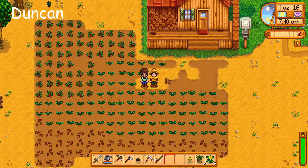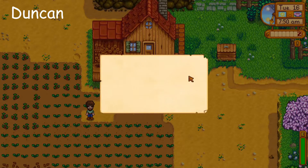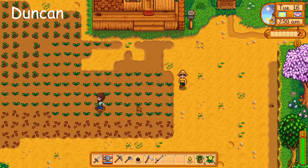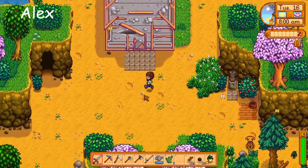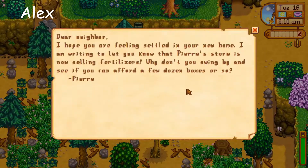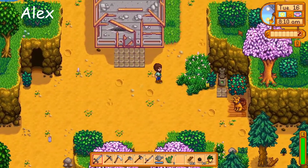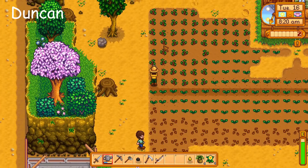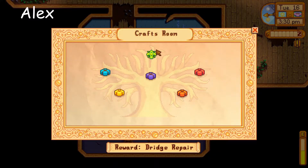Today we're going to be completing all the spring bundles and some other bundles. Let's get into it — I check my mail, fertilizer, and all that. Hopefully we'll be able to get the gold parsnips today. With all of these crops we should be able to get them. Of course after the day we plant everything, Pierre starts selling fertilizer. We have two gold figures, so I'm probably gonna cut out all the watering. Oh, I got cave carrots!